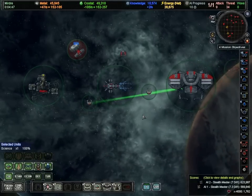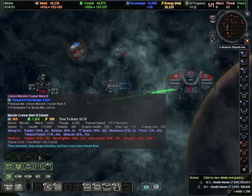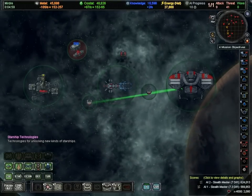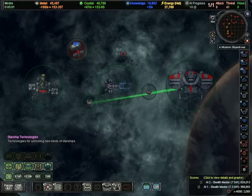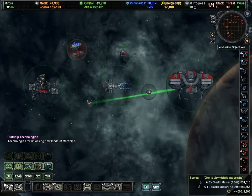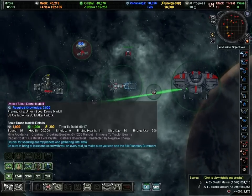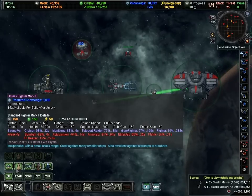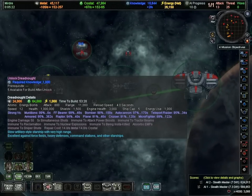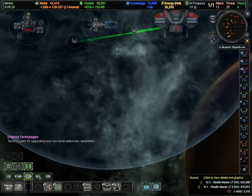With 10,000 knowledge, I can unlock pretty much any single technology in the game, or several smaller technologies. The question is: what do I want to spend that on? There's an opportunity cost — I can't unlock everything. I can unlock any one thing, but that's going to preclude unlocking something else. So what am I going to specialize in from the start? I could specialize in scouts, unlock a military class to Mark II or Mark III, get some new starships, or specialize in getting a better economy — that might not be a bad idea in this particular game.